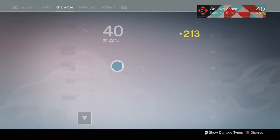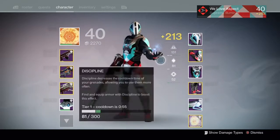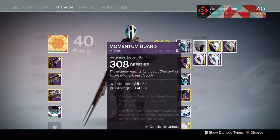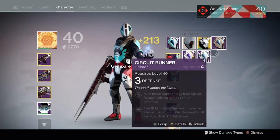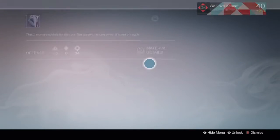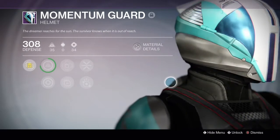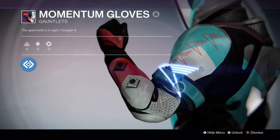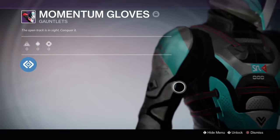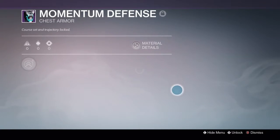This is day two of the Sparrow Racing League. I already have all of the momentum gear except for a Titan helmet, because I need to complete 25 races on Venus. I currently have 21, so when I get 25 I will also get the momentum emblem and the Titan helmet.